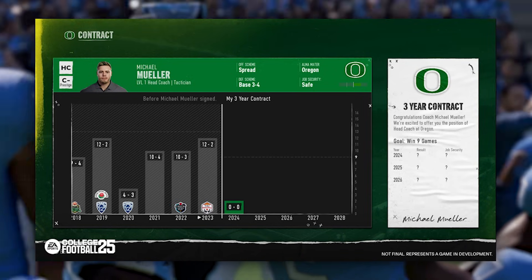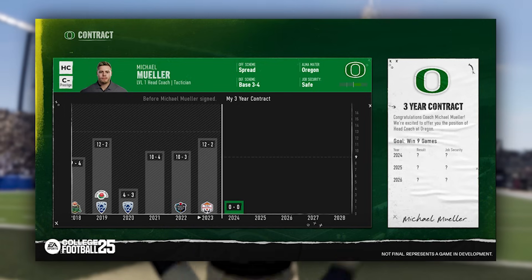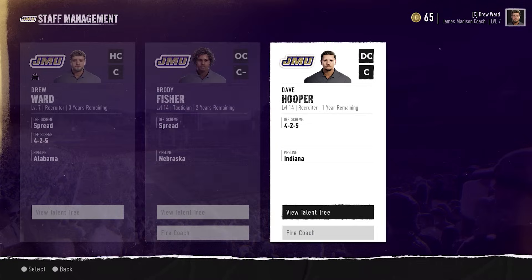Once you've created your coach, your journey starts with signing your very first contract. Whether you choose a coordinator or a head coach, you'll have performance expectations to live up to and full control of recruiting. Each new job has a contract with the length of the deal and performance expectations shown right there. Expectations are determined by the current team prestige and program standing — the better the school, the higher the expectations. The four types of contract expectations are: win X number of games, win a conference championship, make the college football playoff, and win a national championship. Your job security dynamically adjusts throughout the season — fall too far from your expectations and you'll end up on the hot seat, and if that seat gets too hot, you're fired.